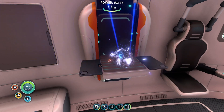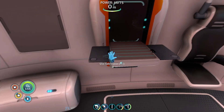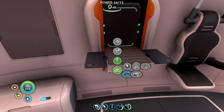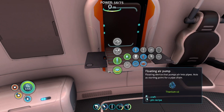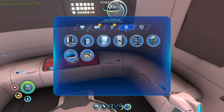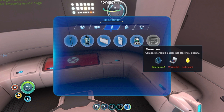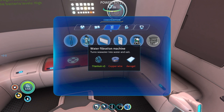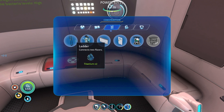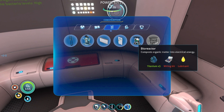Titanium. What about the bioreactor? What did I need for that? Wiring kit and lubricant. I want to have the stuff to make this, because that sounds awesome. Water filtration — awesome. Aerogel, I don't know how I'll make that. Door, room partition.